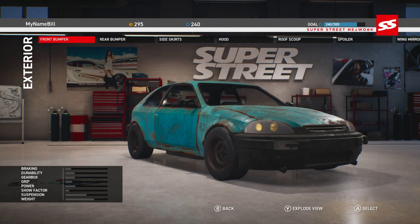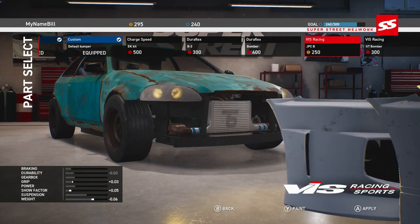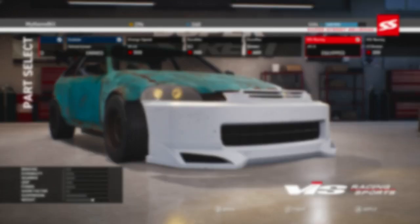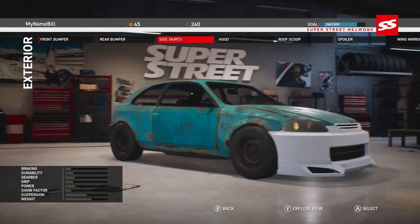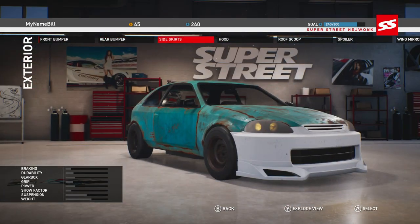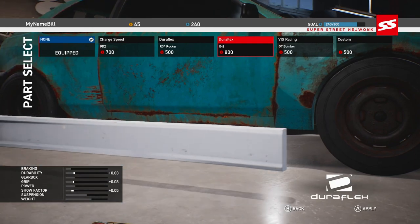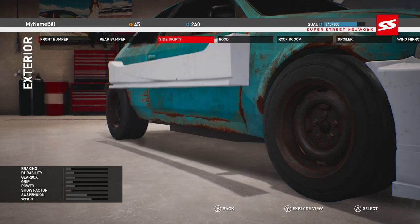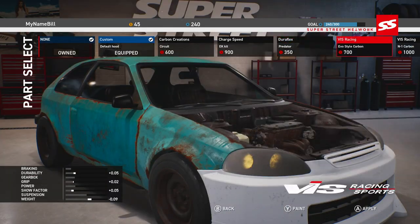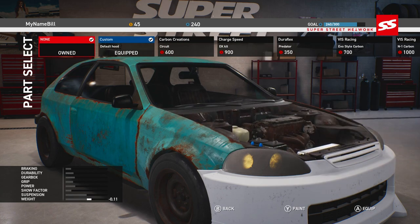Currently I don't think I'm going to be able to buy too much. We may be able to buy a front bumper. 250 for the VIS - let's go with that one since I can actually buy something. Let's equip that. Rims and everything else are quite expensive so we'll hold off on them. Looking at side skirts - there are different side skirts per vehicle which I do like. Duraflex - obviously cannot afford any of these but it's cool to see them in here.